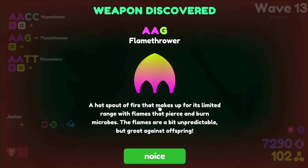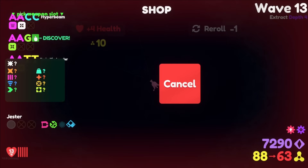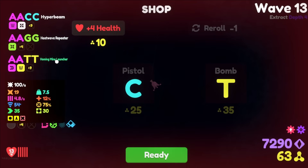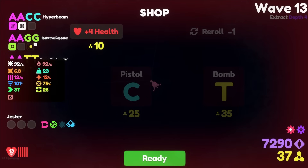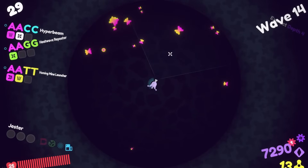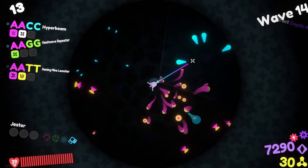Flamethrower — that's a thing I never had. AAG: a hot spot of fire that makes up for its limited range with flames that pierce and burn microbes. The flames are a bit unpredictable but great against offstrings. Heatwave repeater — a flurry of supernatural burning waves with extra knockback power, excellent at both keeping microbes at bay and dealing serious damage. DPS 342. With the amount of money I have, I should just open all of them up. And I have minus one re-roll — I just lost the defibrillator.